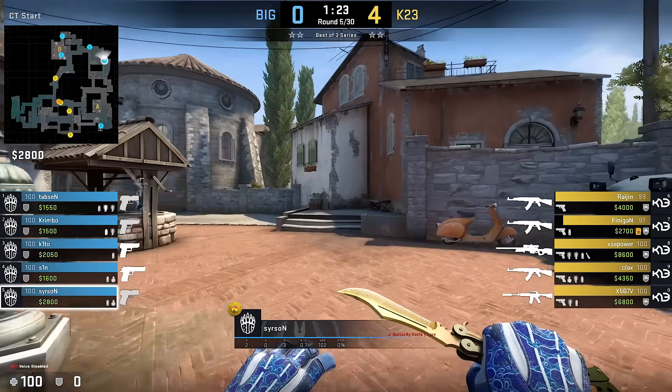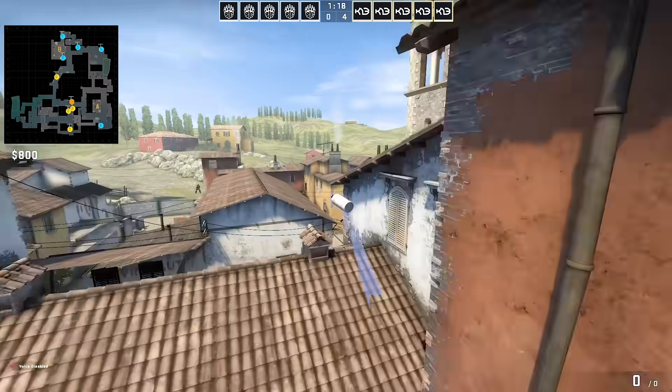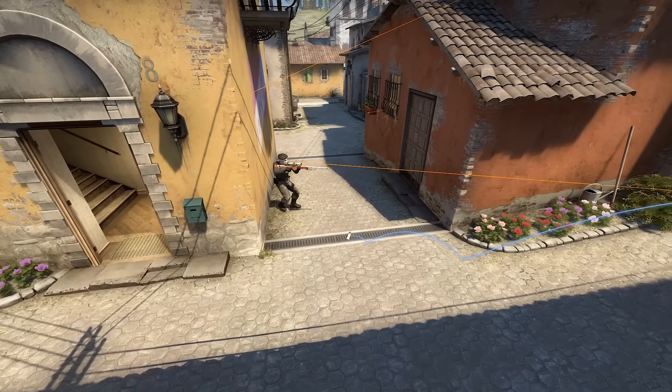Sire Sun with a crazy cross-map smoke on Inferno: take a corner position, aim as shown, 10-8 jump throw, and you're gonna smoke off middle. Yes, it sticks out a little, and yes, it bounces twice, so sharper guys can call it strong from CT spawn.